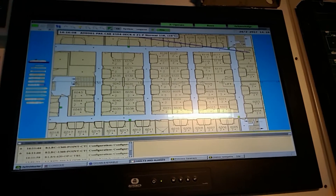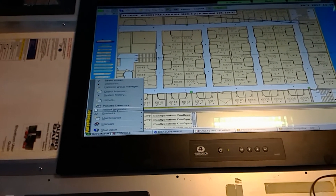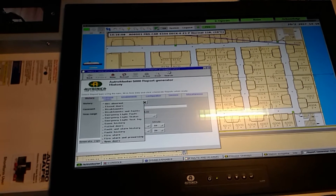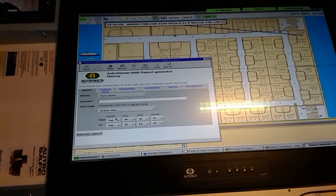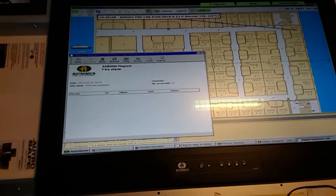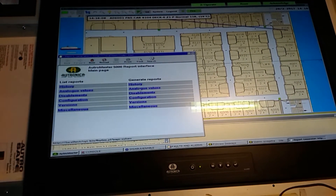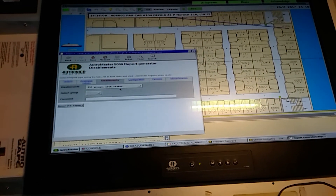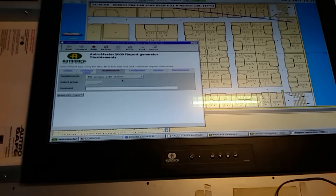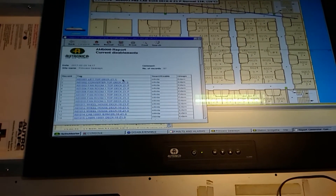Then you have the history and report generator. Here you can make many different reports — for example, fire alarms for the last 24 hours. Press generate report. You can also run a report on current disablements — this general report will list all detectors that are disabled — and you can print, save, or export it.